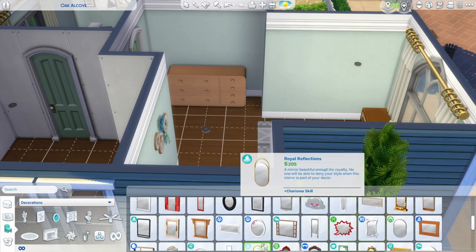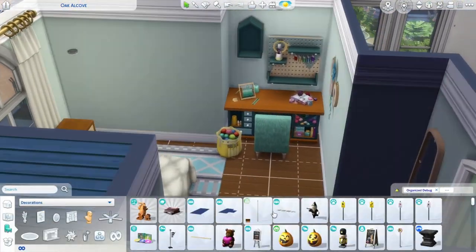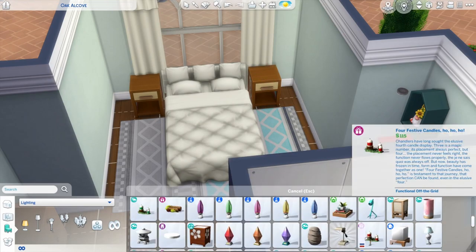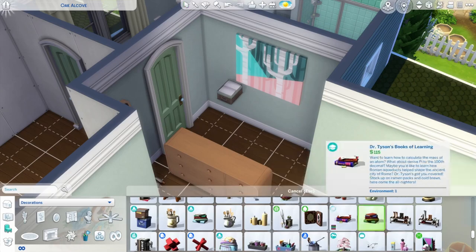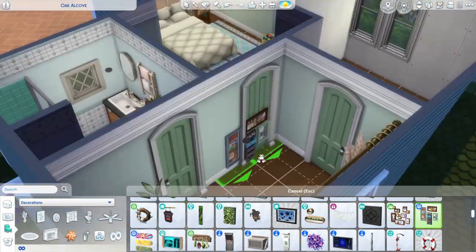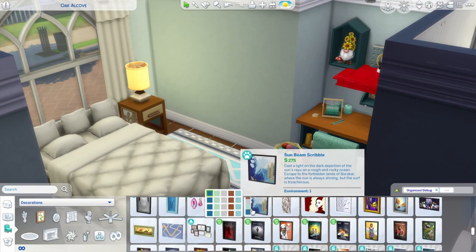Here we are in the master bedroom. For this family I decided that one of the parent Sims is a stay-at-home parent but also has a side hustle in knitting — and that's one pack I got myself during my break. I really enjoyed the gameplay with knitting and I really enjoyed Plopsy because it makes it so much harder to earn money than just selling from the inventory. The other parent will have a normal job, more of a rabbit hole career.